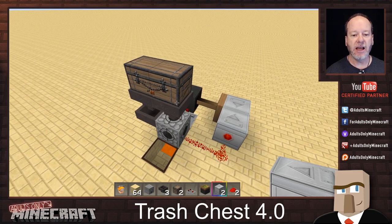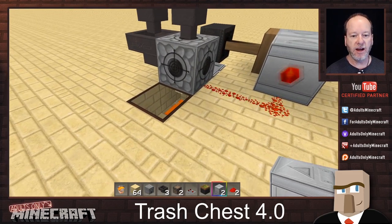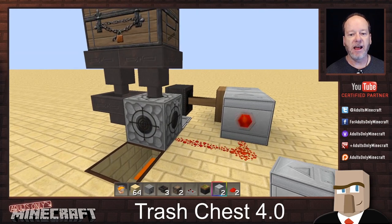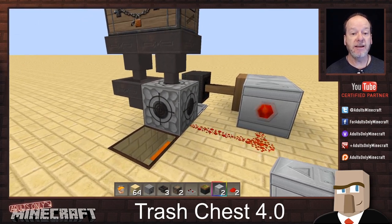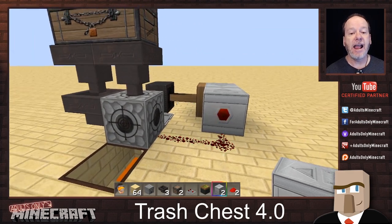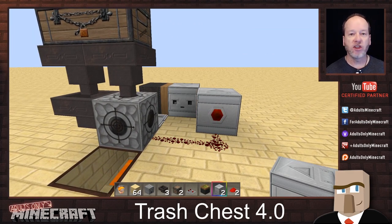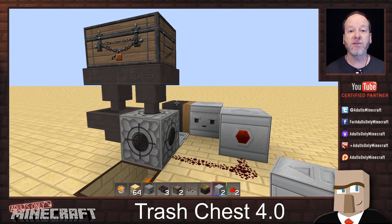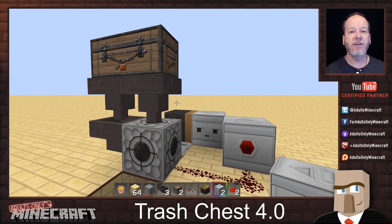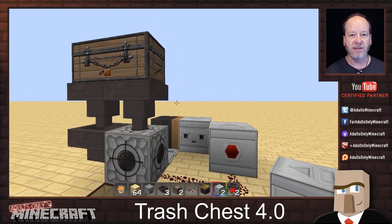As you can see I put the sandstone in there and you can see it being dumped into the lava down here. It is actually activating fairly quickly and dumping fairly fast. There is no piston noise just when it engages and when it disengages, which is a big bonus over some other designs where the piston is going in and out constantly and driving you nuts.